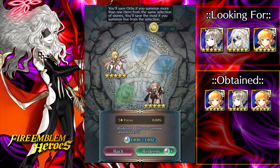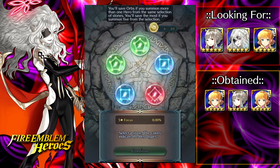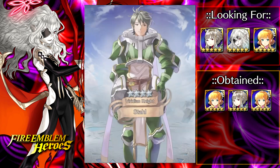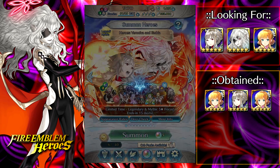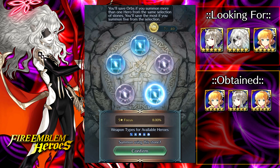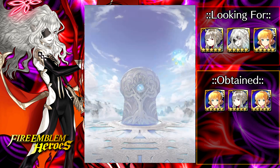We're getting some good luck here. Maybe I should just dump all my orbs because at this rate it's looking pretty favorable. We'll see though — I could say that and then not even get Embla, or go the rest of these summons without another five star. But so far luck has been pretty good. Let me know in the comments if you guys are summoning on this banner — which I'm sure most people will be if you care about Summoner Duels or Aether Raids.